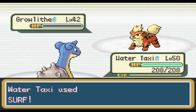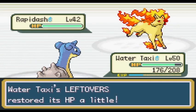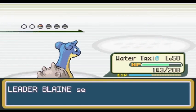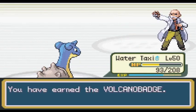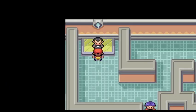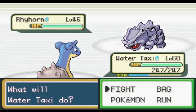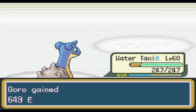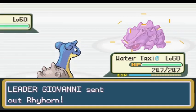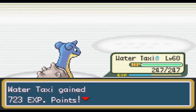Time to take on the gym. Blaine has a Growlithe, a Ponyta, a Rapidash, and an Arcanine. I have Leftovers equipped to Water Taxi so he can heal back some of the damage he takes, and the battle is an easy one-shot sweep with Surf. With Blaine defeated, Bill invited me to go to the Sevii Islands with him. I did so and completed the side quest, but opted not to catch any Pokemon there — using Repels instead. If I need anything from here, I can just come back later.